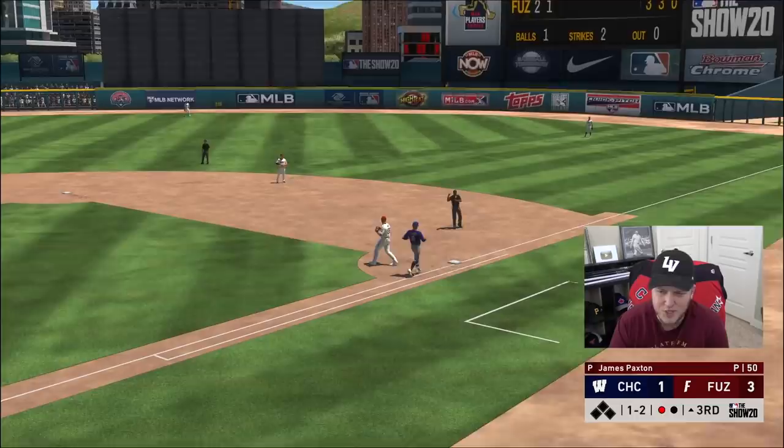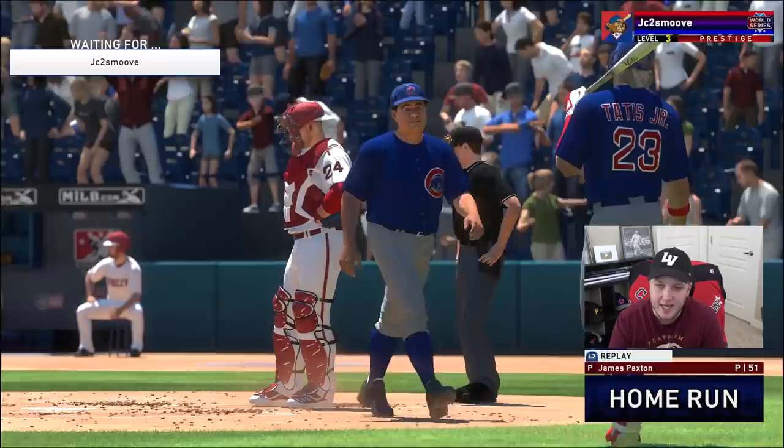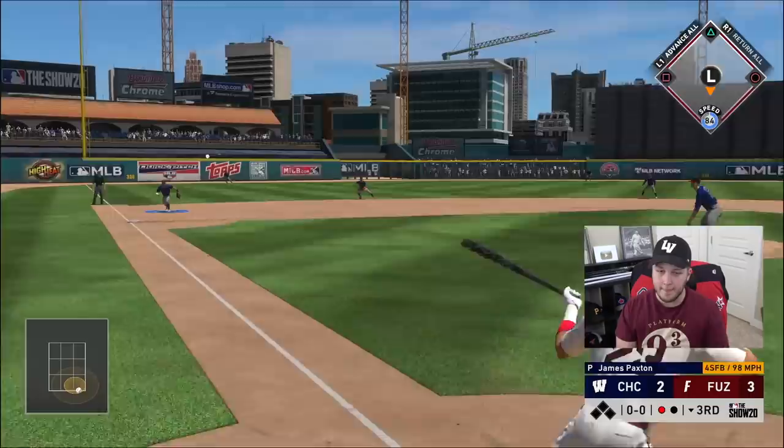Correa is going to throw out his creative player — we get one down. That's exactly what should happen when you put a cutter right down the middle to one of the best power hitters of all time — you should get a perfect home run every single time. I guess a 108 power means nothing.